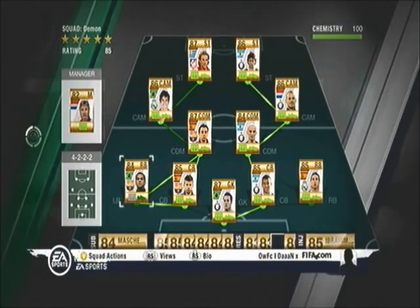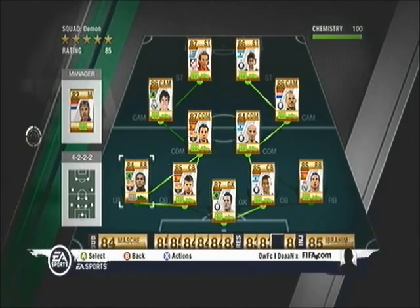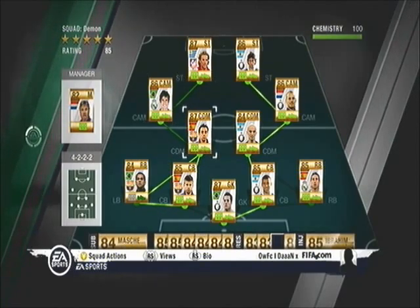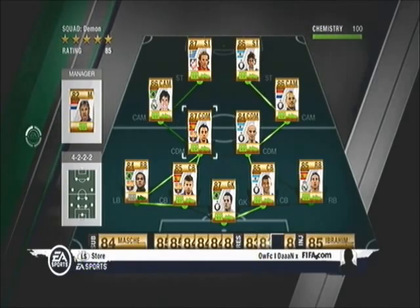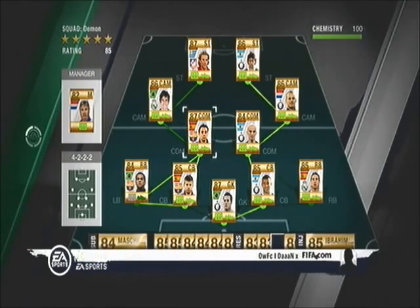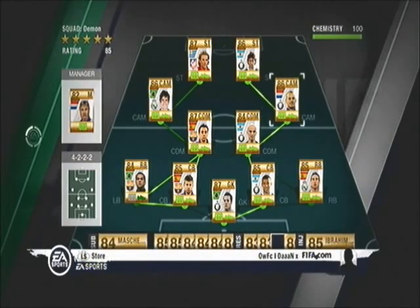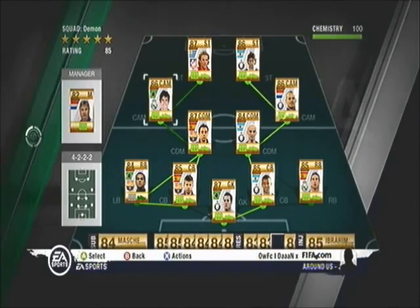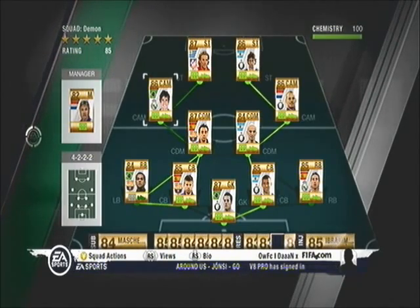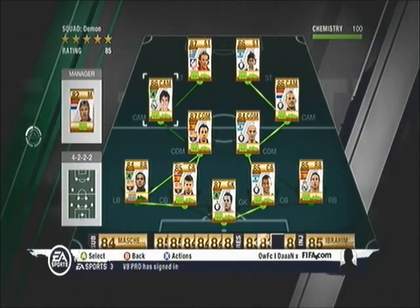The obvious thing is these bars that are flashing between players — try to get those gold bars in your team because that increases your chemistry a lot. Even a duller bar between two players like Kaka and Xavi still increases chemistry because they're in the same league. It doesn't matter that players like Schneider and Kaka have no bar between them — they can still have 100 chemistry. You don't need all flashing gold bars, and you don't need the same league, same country, or any of that.